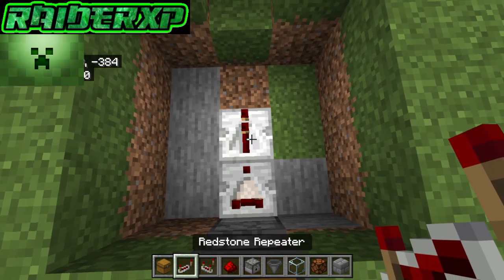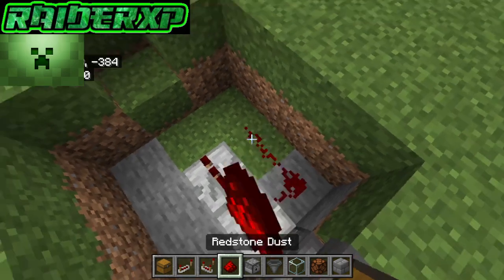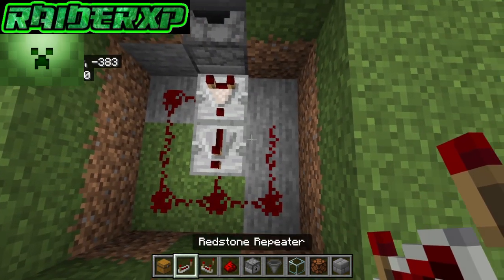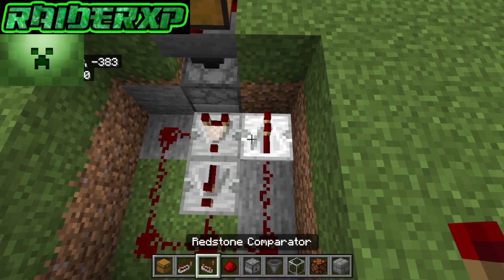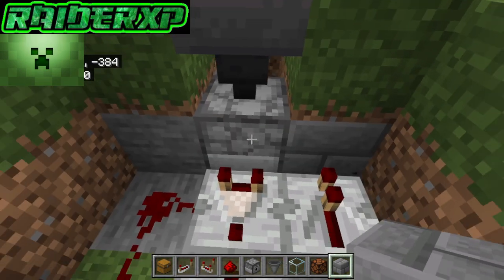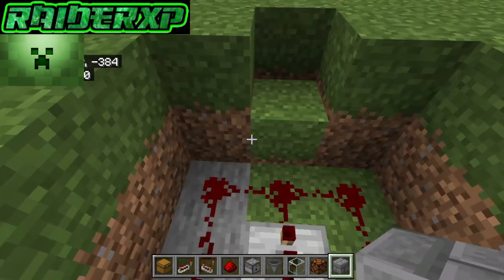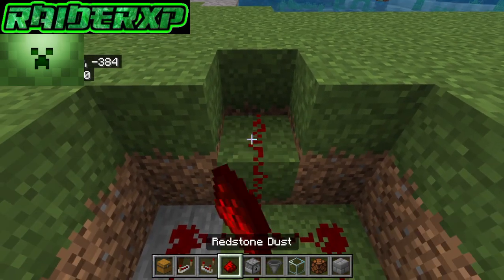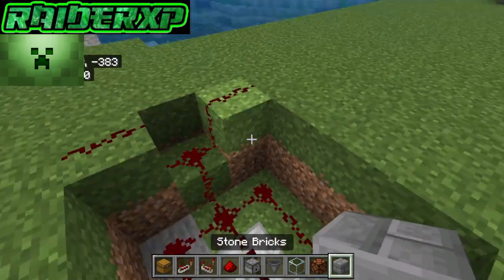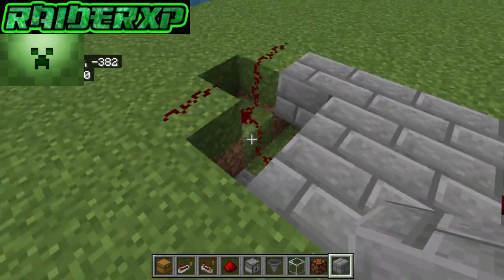Grab your repeater and place that right behind that. Then grab your redstone dust and just circle that around just like so. Grab another redstone repeater and place it right there. Now you can leave that block as dirt but I like to make it stone. Also we're going to take our redstone dust and come up just like so. Now we're going to go ahead and fill this back in so that's all covered up just like so.